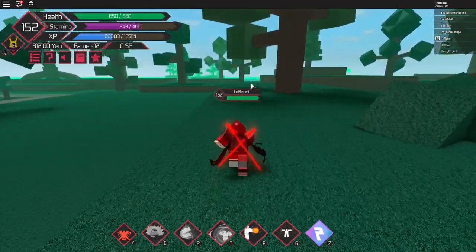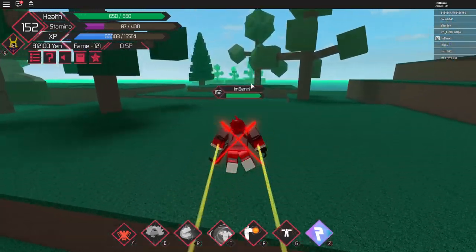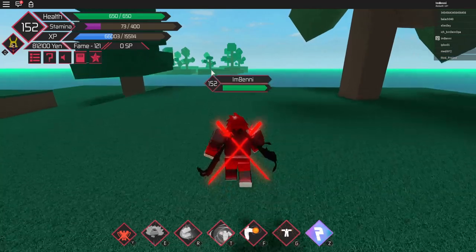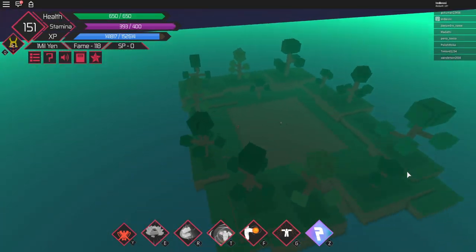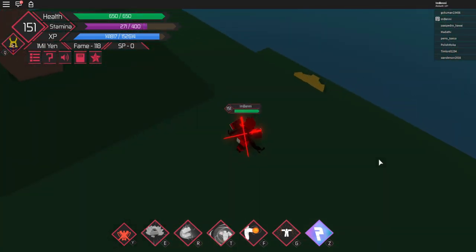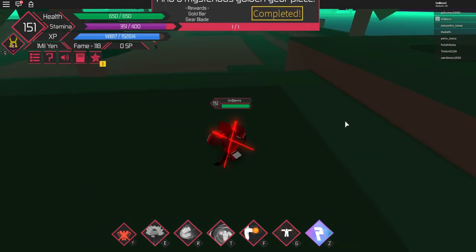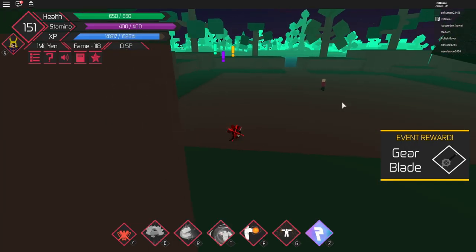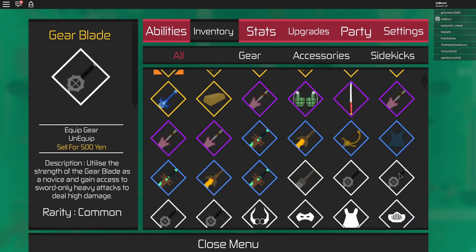We're going to the first island where I found it — it may be different for you, but I'll tell you where the other one is if it doesn't spawn here. We're on Muscle Augmentation Island. Go all the way to the back, jump up, go past here, and you see this golden piece — yoink! Quest complete. We have to claim it — there we go! We got a gear blade and a gold bar!